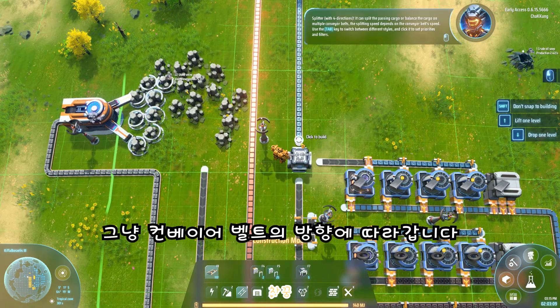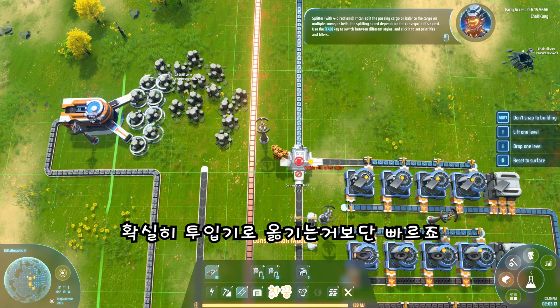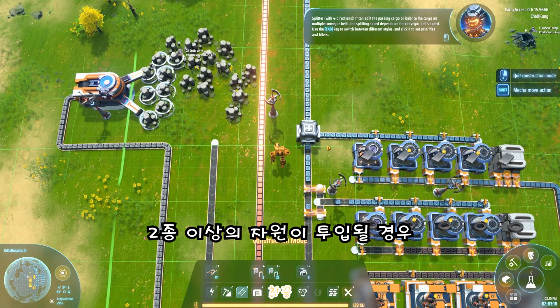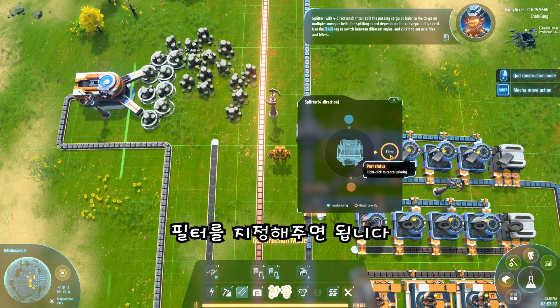The splitter with four directions. It can split the passing cargo or balance the cargo on multiple conveyor belts. The splitting speed depends on the conveyor belt speed. Use the TAB key to switch between different styles, and click it to set priorities and filters.